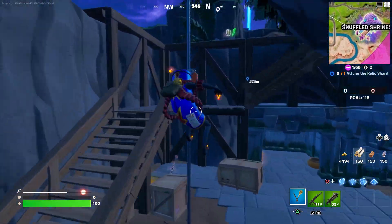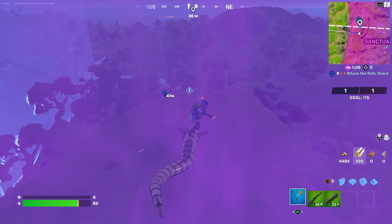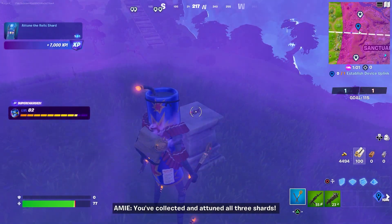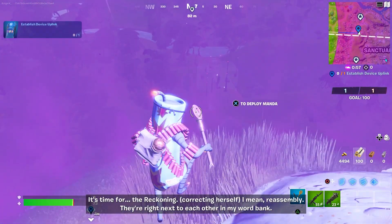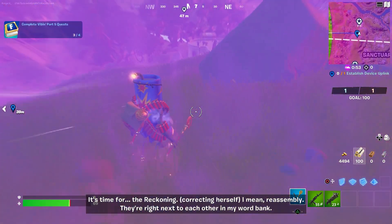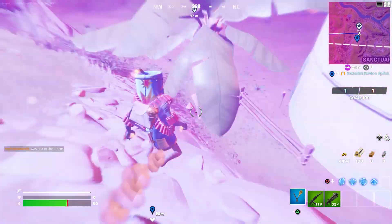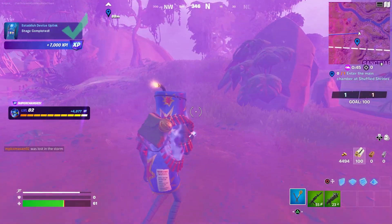Let's go there real quick. We did end up in the storm, but at least we can attune the relic right over here on top of the hill. Let's do it right now. Once again, we need to establish a device uplink, and it can be found all around Sanctuary.